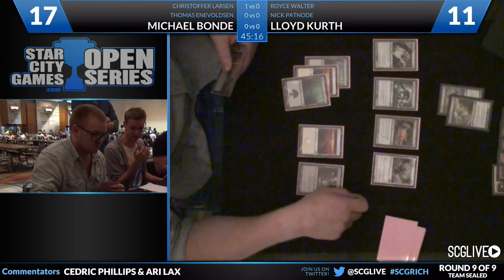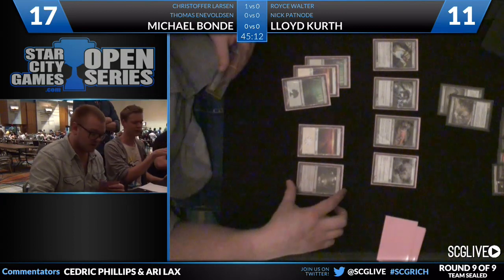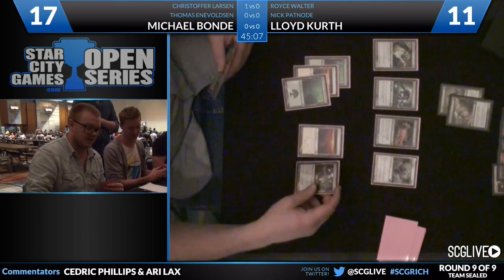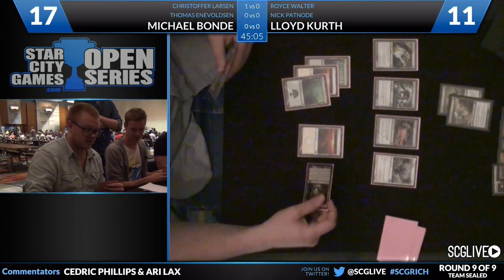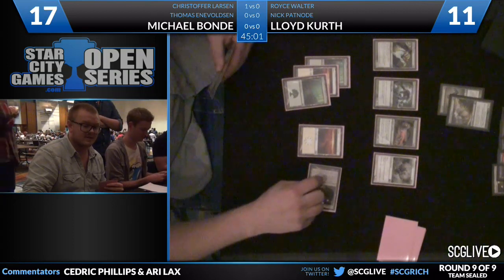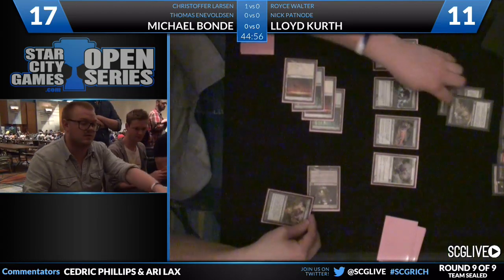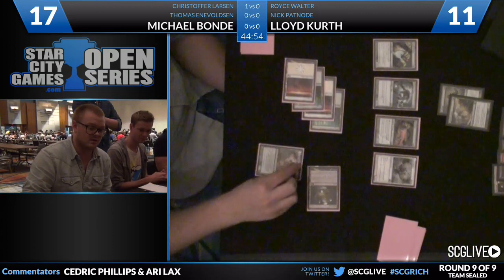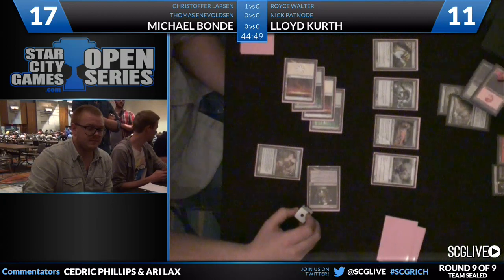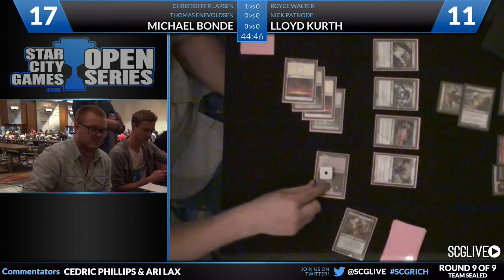You see Bond kind of talking things over with Voltson a little bit about what he wants to do — Thomas kind of confirming what Bond should do. Bond looks like he's activating Mutavault, and now he's going to cast Hunt the Weak. Because his Mutavault is a 3-3, he wants to fight here. It's going to become a 4-4 and battle there, so now regeneration has to happen. If Lloyd has the removal spell to blow him out, he doesn't lose the Serra Angel — instead he just loses the land. I like that play so much.